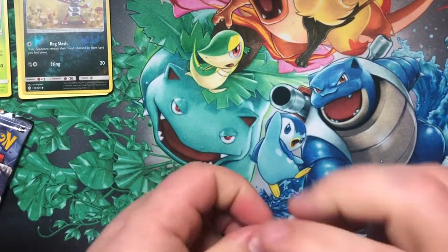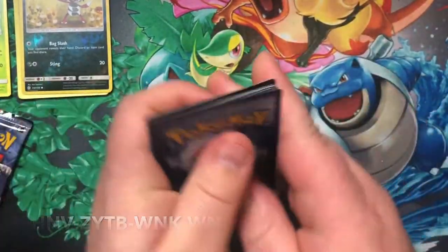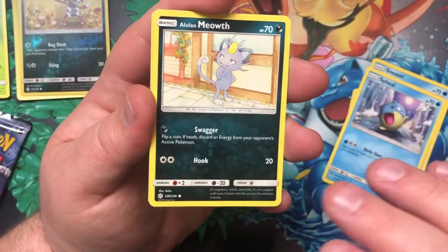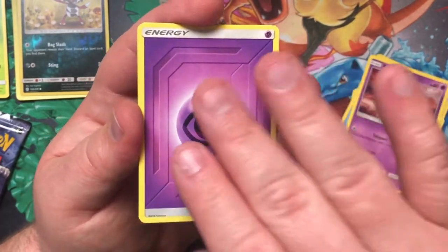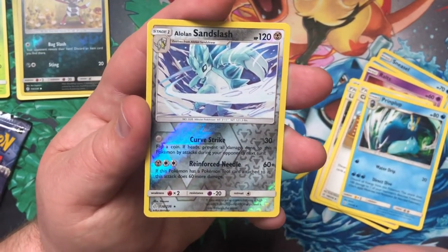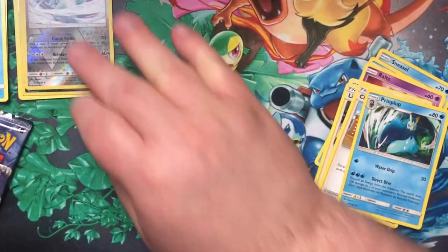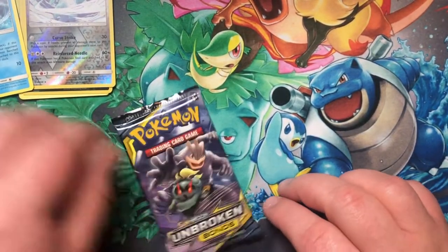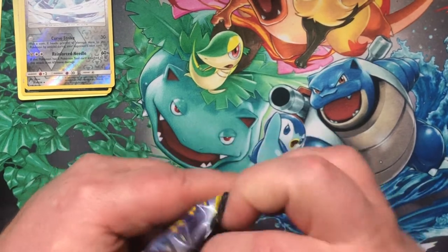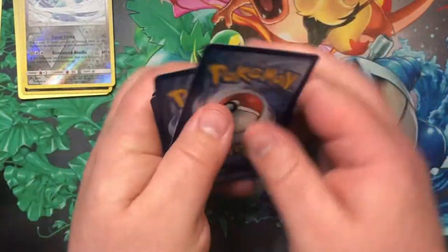Hope you all are having a good day. Sneasel, Swirlix, Alolan Meowth, Ralts, Energy, another Lillie's Full Force, Clay, Primarina — Reverse Rare Alolan Sandslash. Not too bad. And a Froslass Non-Holo Rare. We are down to our last pack and have yet to pull even a Holo Rare. Hopefully we get some good luck in Unbroken Bonds — if you're going to pull an Ultra Rare, it doesn't hurt for it to be in Unbroken Bonds.